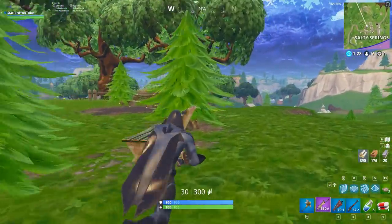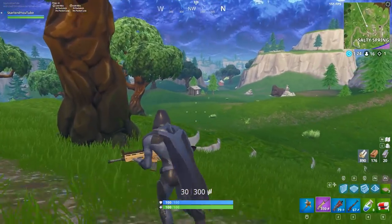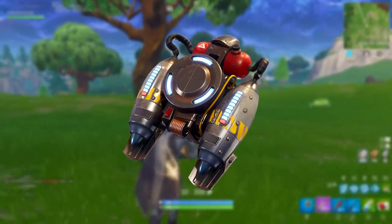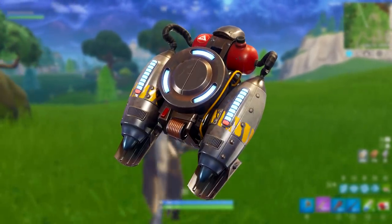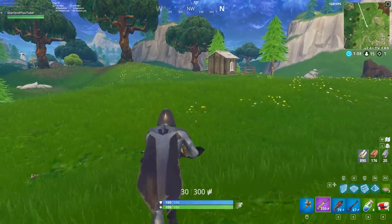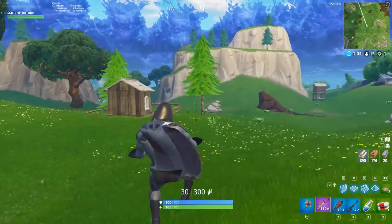Without further ado, let's get into these top four items in the vault that need to come back to Fortnite Battle Royale. I'm going to start off with number one — one that I really miss and one that I really hate at the same time. This is the jetpack. I think it was too soon for them to take this away from us. It was like giving us the ability to walk and then just taking it away. The jetpack was a pretty good item in my opinion.